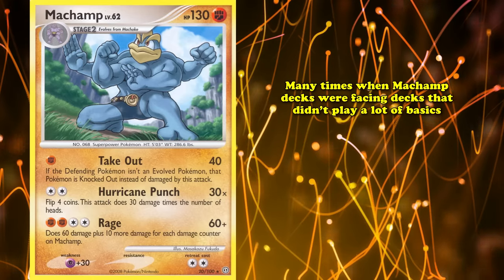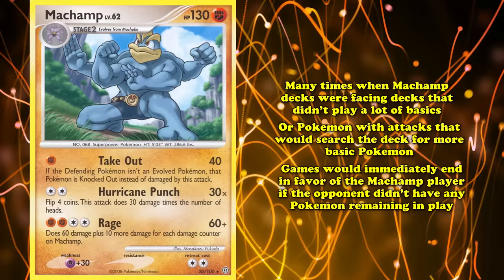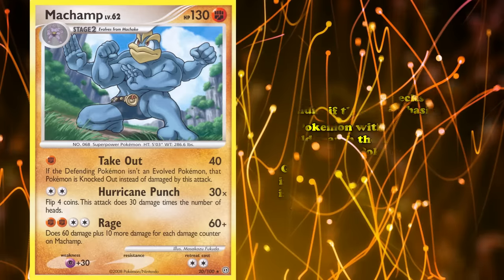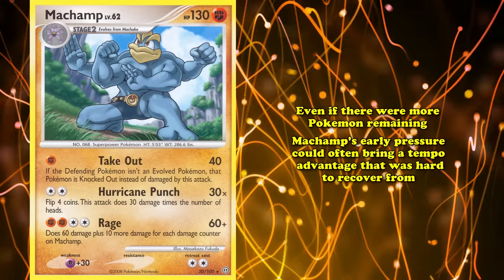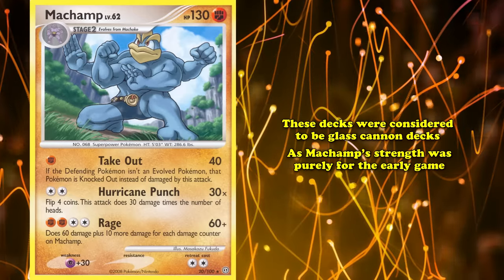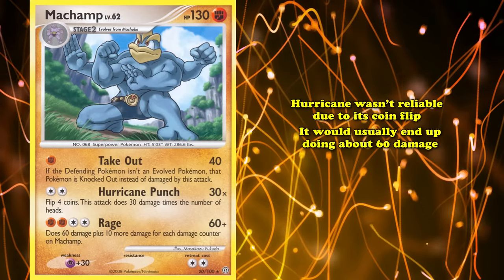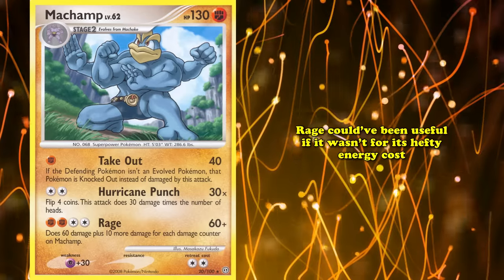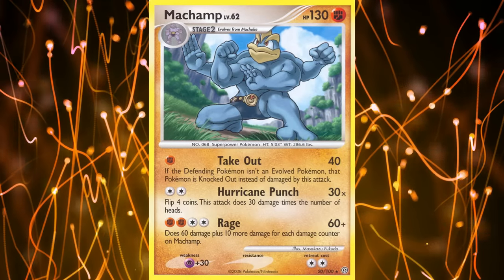Many times when Machamp decks faced decks without many Basic Pokemon, games would immediately end in favor of the Machamp player. Even if more Pokemon remained, the early pressure of Machamp created a tempo advantage that was hard to recover from. These decks were Glass Cannon decks — Machamp's strength was purely for the early game. Hurricane wasn't reliable due to coin flips, and Rage had a hefty energy cost. Overall, Machamp will go down as one of the most iconic fast-paced decks.